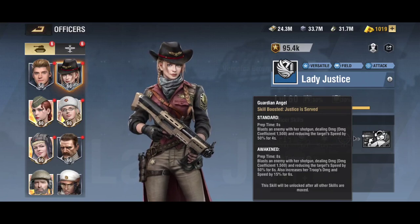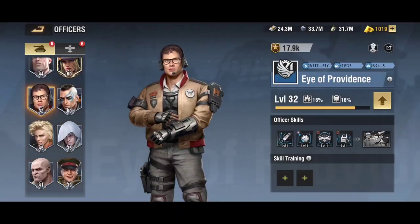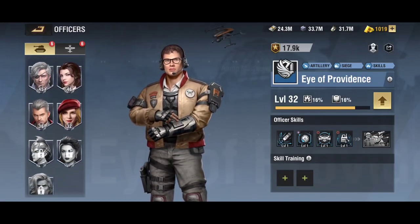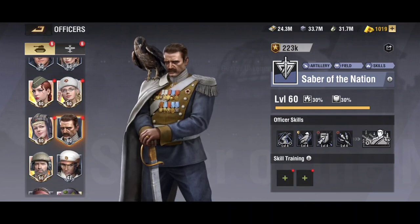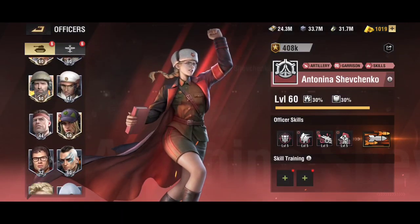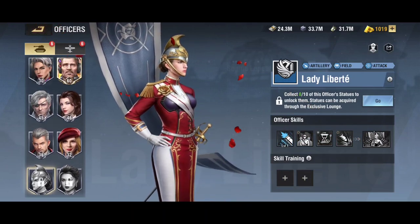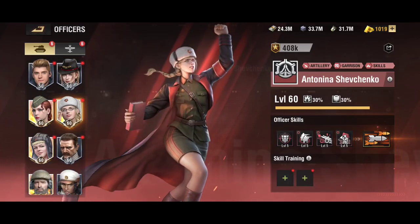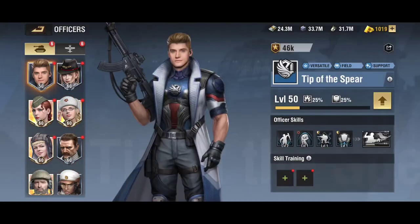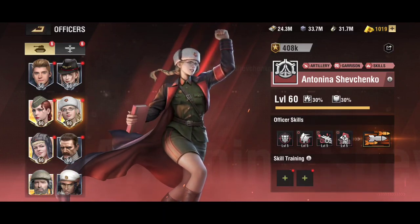The most potent pairings overall are: Antonina Shevchenko with Eye of Providence and Lady Liberty; Antonina with War Machine; War Machine and Lady Liberty; Argent Flame with Antonina Shevchenko; and also Tip of Spear with Antonina for increased prep time reduction on her tactical skill.